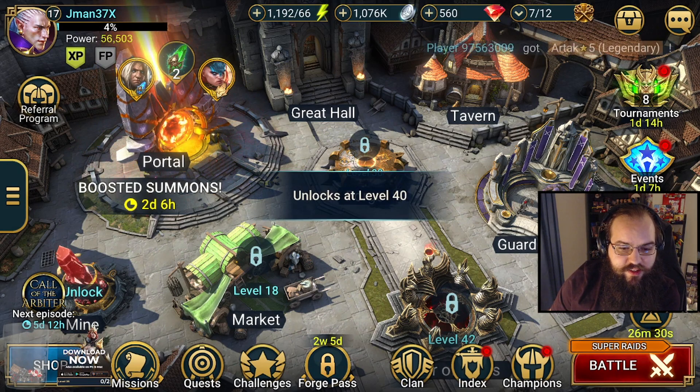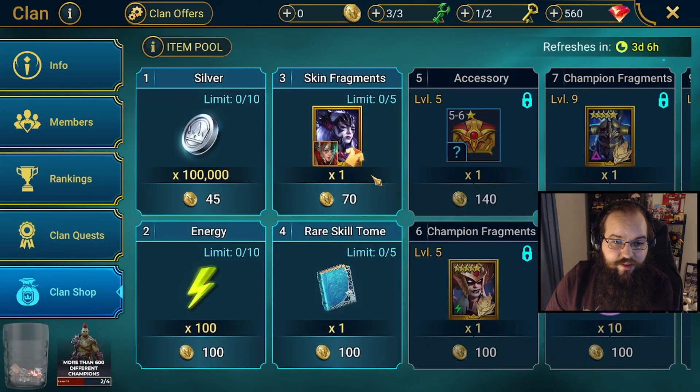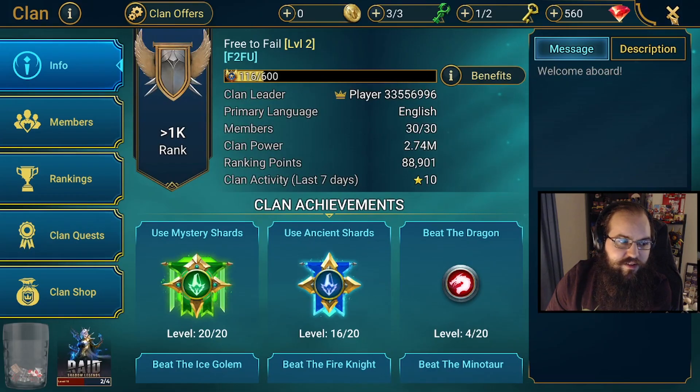Forge Pass — like I said earlier, I don't have it unlocked yet, so that's irrelevant to me. Clan stuff — there's a lot to look at here. Basically the main thing is: do quests for the clan, it'll get you this currency, then you can go to the shop and pick up some stuff there. This is an aspect I probably won't be spending too much time on.